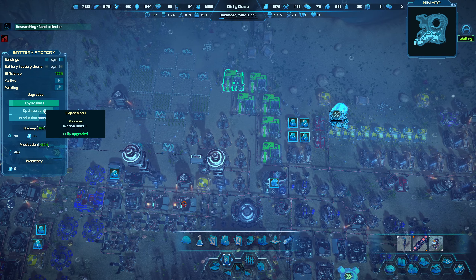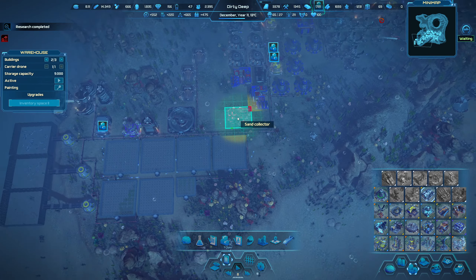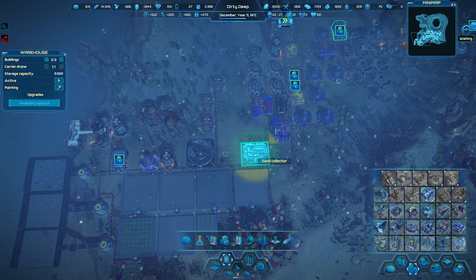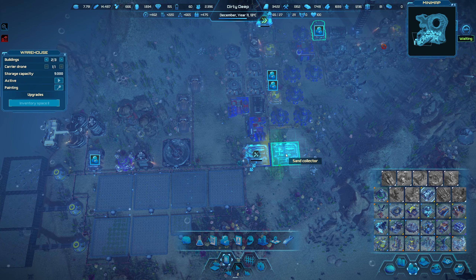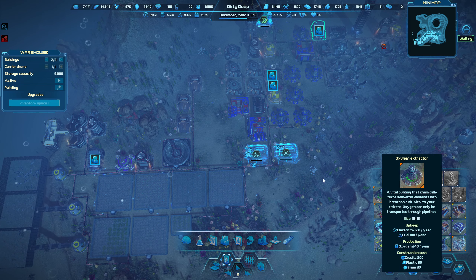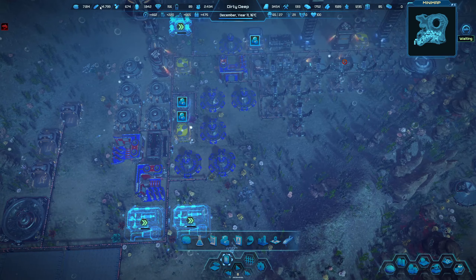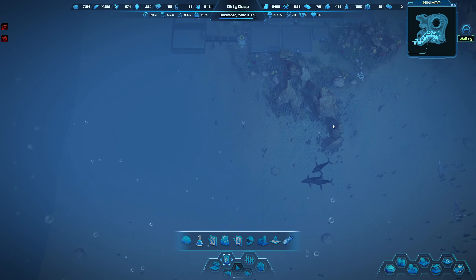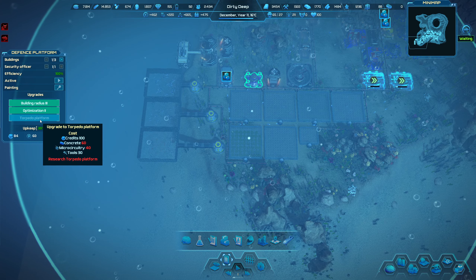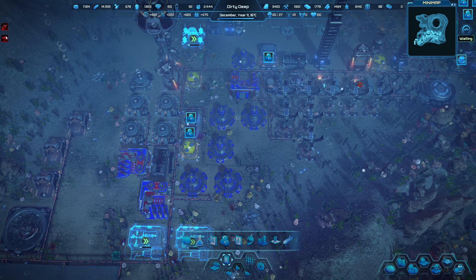Our expedition is back — we're going to transfer all of that gold in. Everything else can stay for now and when we've got more battery we will potentially go out again. Sand collector is done — we need a spot for this. We could do it over here — look, it fits perfectly. It takes concrete, so I'm guessing concrete in range of this will be a good idea. Dark attack report — no citizens, no drones, so I think our defence is working. Pirates in the area! Our pirate thing isn't ready... oh wait, it is ready. Torpedo platform — we've got cover. I'm really, really happy with that. We're in a pretty damn good spot.